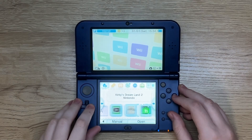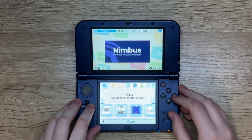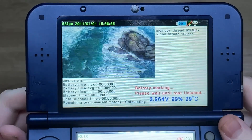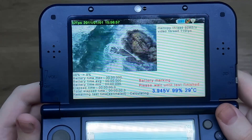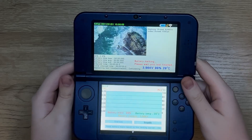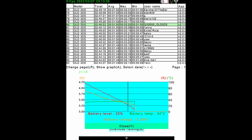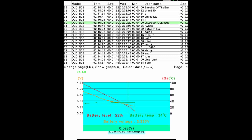If you bought a 3DS recently, you need to do this right now. This app is called Battery Mark, and it benchmarks your battery. This is really handy if you've bought a used 3DS, as the batteries in these systems are becoming very old at this point, and it gives you very detailed results at the end.